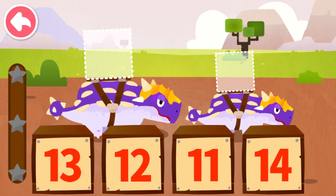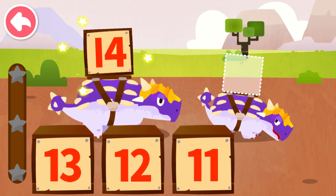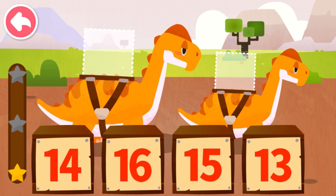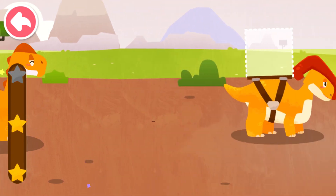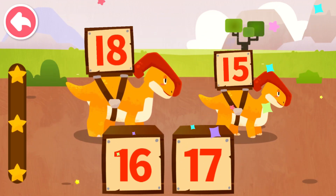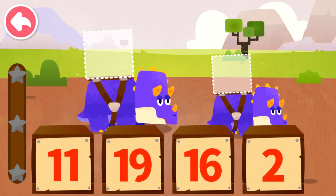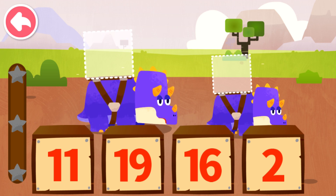Dispatch the box with the maximum number to Big Dinosaur, and the one with the minimum number to Small Dinosaur. Four, fourteen, eleven. Sixteen, sixteen, thirteen. Eighteen, fifteen, fifteen.